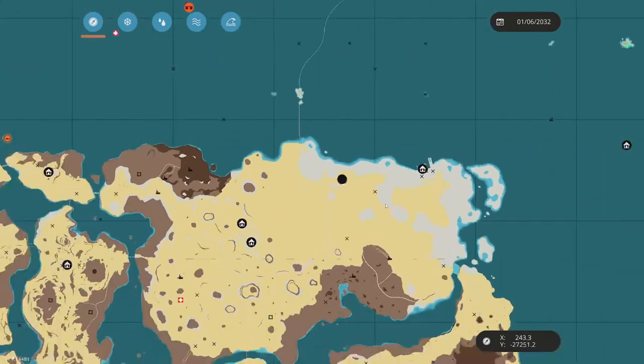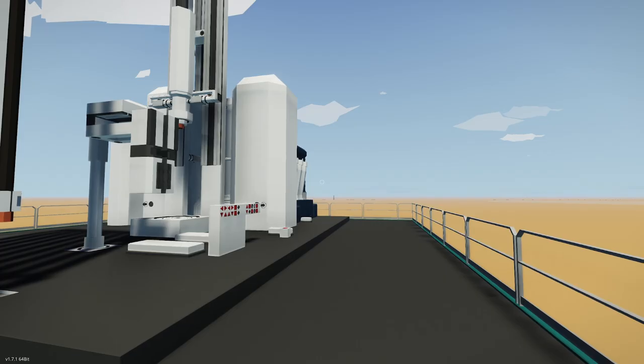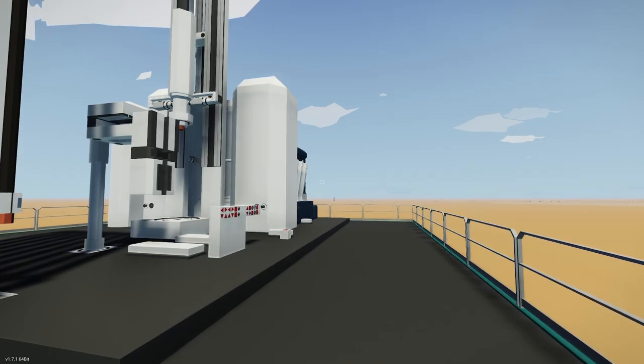There are oil deposits here — there's one there, one down here, one over here. These are going to offer you free ways to go get oil. You're going to have to pay for the rig, of course, but the actual oil itself you won't have to buy survey data for or go up to the ocean. I highly recommend people start on land.